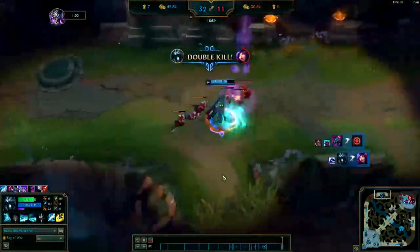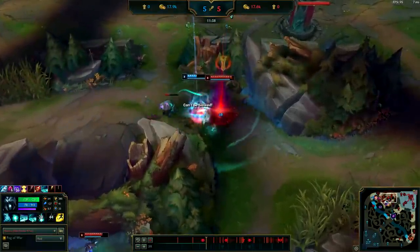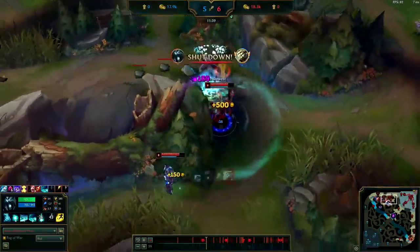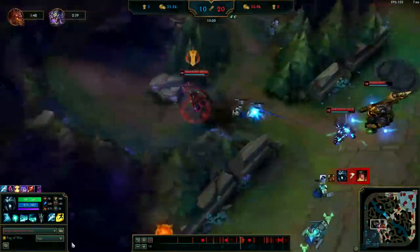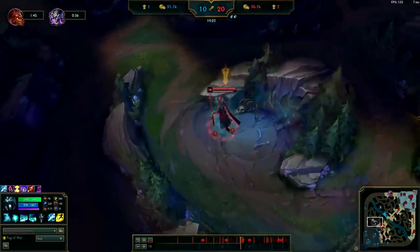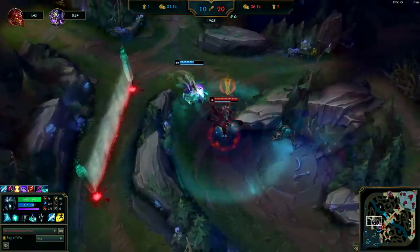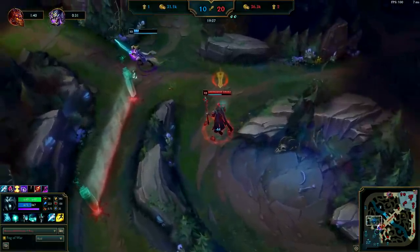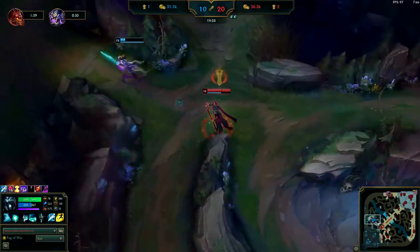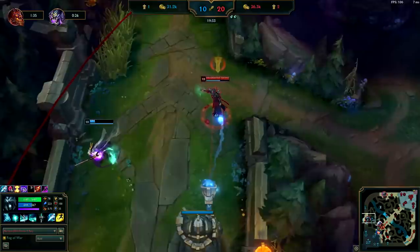If you can master this technique of still landing your Qs whenever someone is about to jump on you, you will do very well with Karthus. A really easy way to land your Qs consistently is to find a way to get the enemies to chase you. Whenever enemies are chasing you, it's much easier to place your Qs where they'll have to step over it. If you slow them with your smite or your W first, that's not an issue, but if they have to run to you, simply put the Q slightly in front of them and if they even step forward at all, they will get hit. If they start to run away and you can't reach them, just keep chasing — they'll juke really badly, making it easier to catch up and hit them with the Q once they put themselves against a wall or turret.